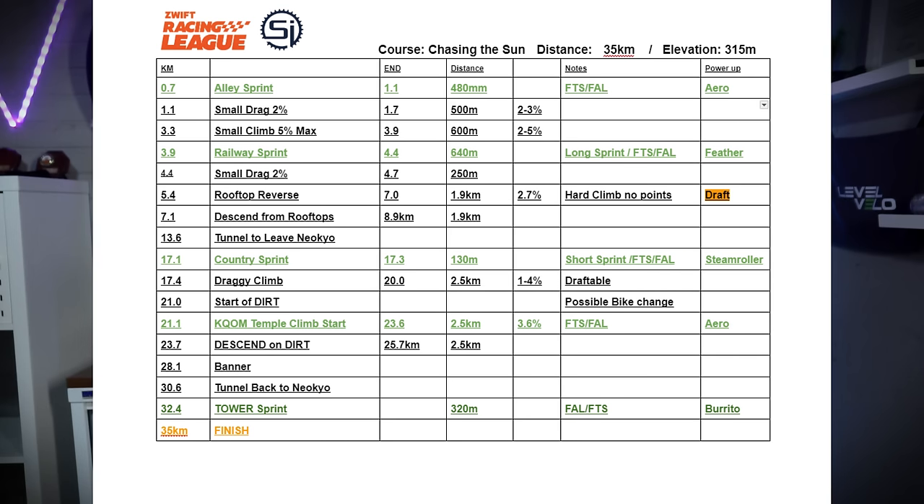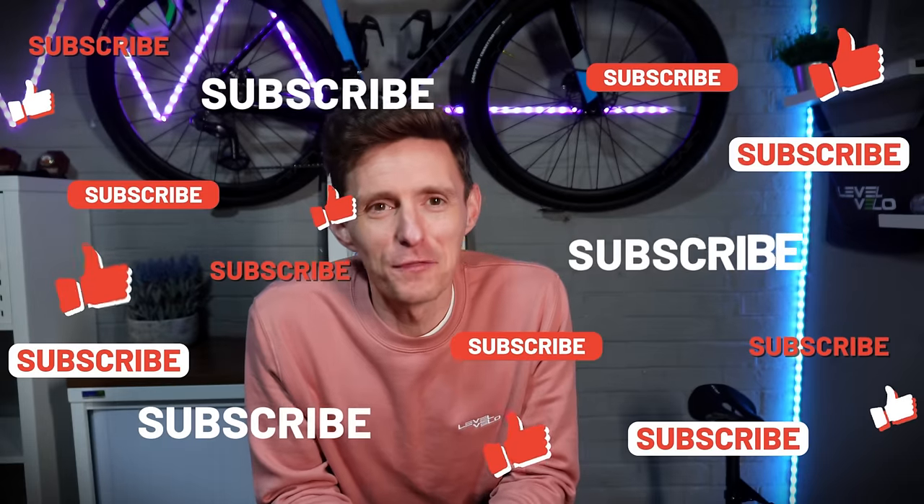At the top of the Temple Climb, it's an aero, which should be used in that final sprint segment on the tower sprint. Then it's a burrito, which you could potentially use on that finishing sprint, or even before that final sprint if you want to try that long break for the line. Potentially, if teams have a few riders left in that front group, that could work really well — sending a rider straight over the top after the tower sprint with that burrito. Those recon notes are available over on the community pages of levelvelo.cc.